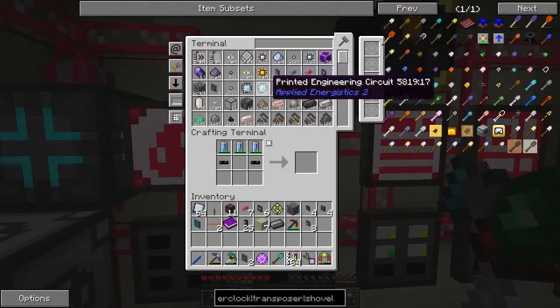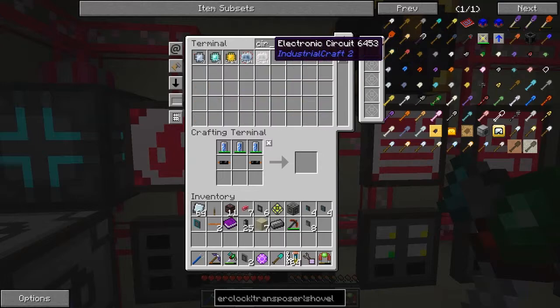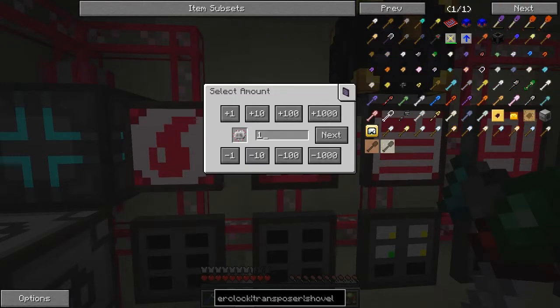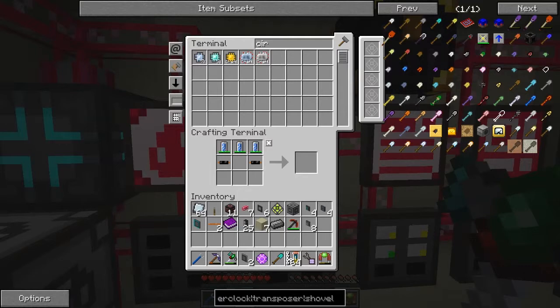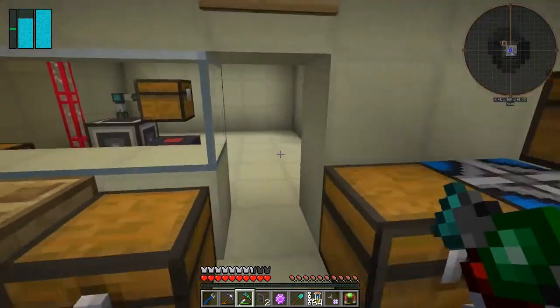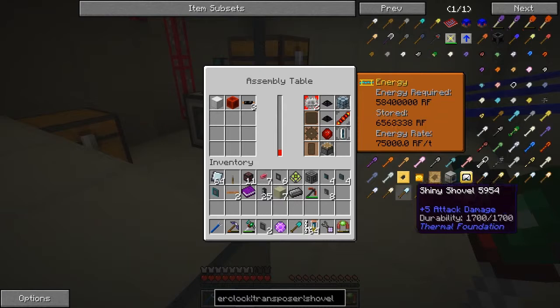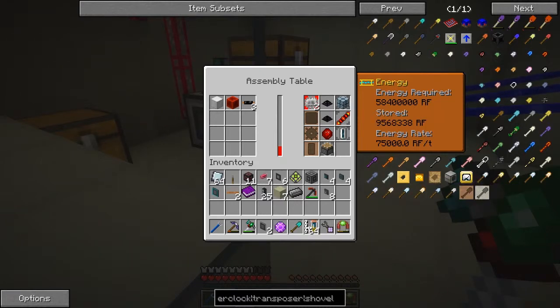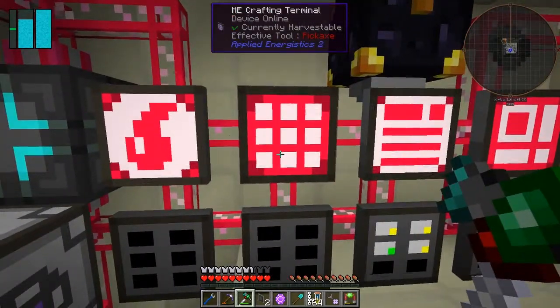It looks like we need two circuits to craft. They come in pairs so I can just say one, start that, and it should go over there and start up automatically if the recipe has been selected - which it hasn't, we'll get that selected straight away. These are fairly expensive if I remember rightly - yeah, 58 million. That's going to take a few seconds. While that's processing, let's go downstairs.